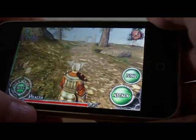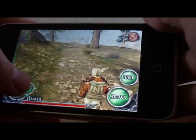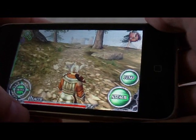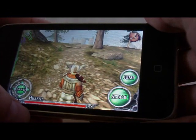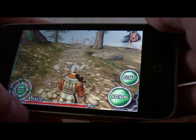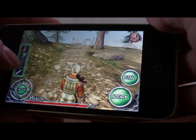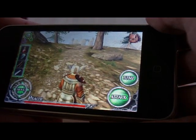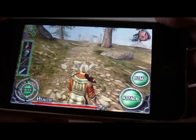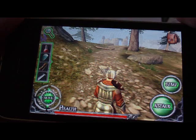Hi, this is Josh from Crescent Moon Games, and I'm going to talk about the new weapon toolbar that we added. It helps you switch back quickly if you're in a battle — with your health items, your bow, your melee weapon, or your magical rune. All you have to do is tap next to it and it'll open up. As you can see here, I've got a health item, rune, and bow.